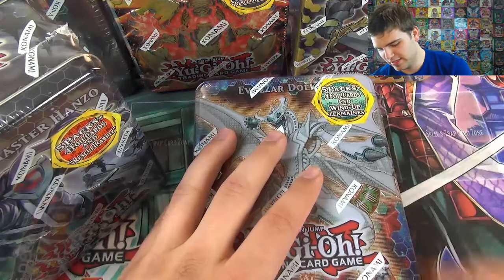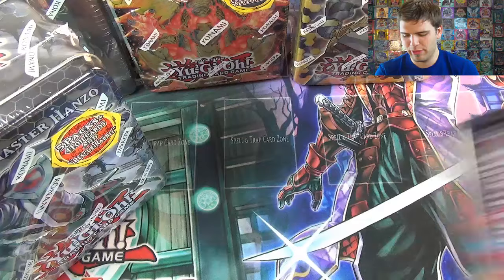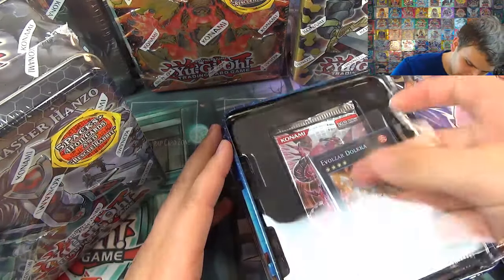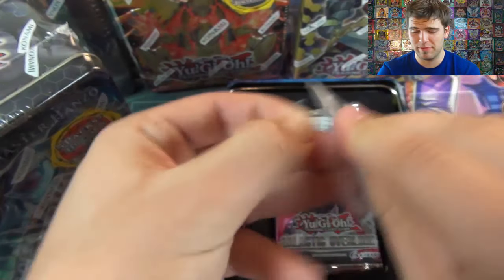Alright, here we go, let's start. We'll do one tin at a time, and we'll start with Evelzar Dolka. The packs will be a little bit repetitive, but at least it's 2012 packs. And I'll go a little faster through the cards because it's five tins at one time, which is 25 packs by the way.